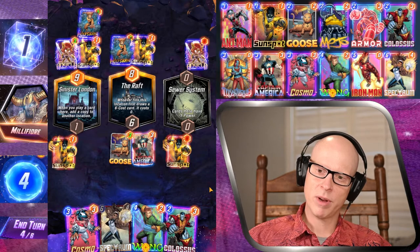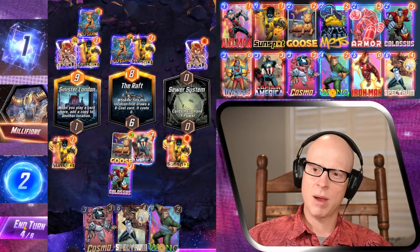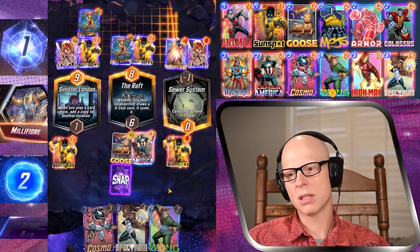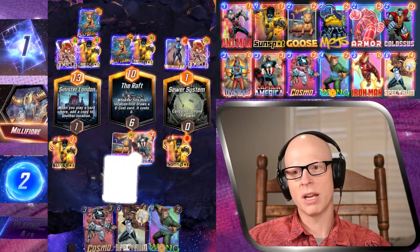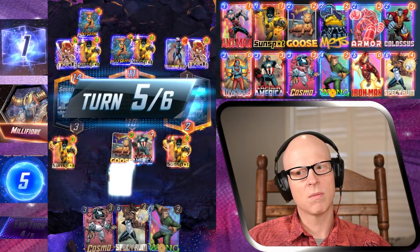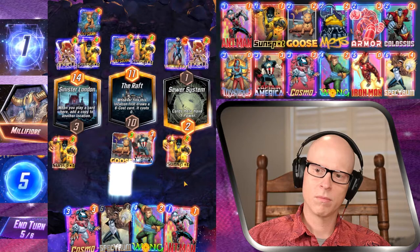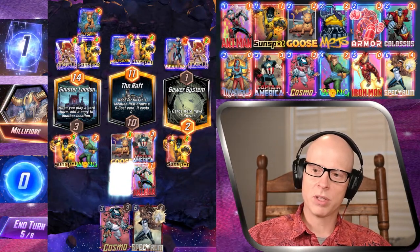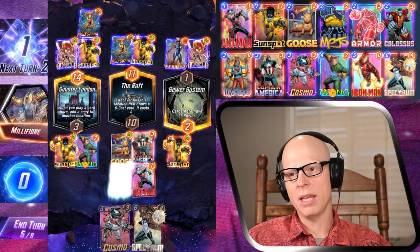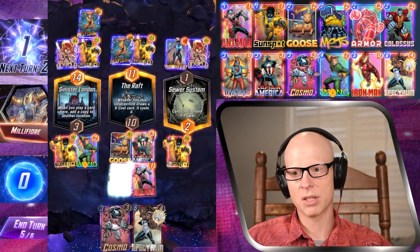Do I try to fight for the Raft, or do I get Goose down? Because I don't have... Now, I'm going to fight for the Raft, I think. That's an interesting early Ironheart. So if I Ant-Man Wong, Wong will end up over at Sewer System, and next turn I can — yeah, I'm going to snap, this is going to be sweet. Because they won't have anything — they won't be able to play any other high power cards here on the Raft because of Goose. Goose is blocking any 4, 5, and 6 cost cards at this location.